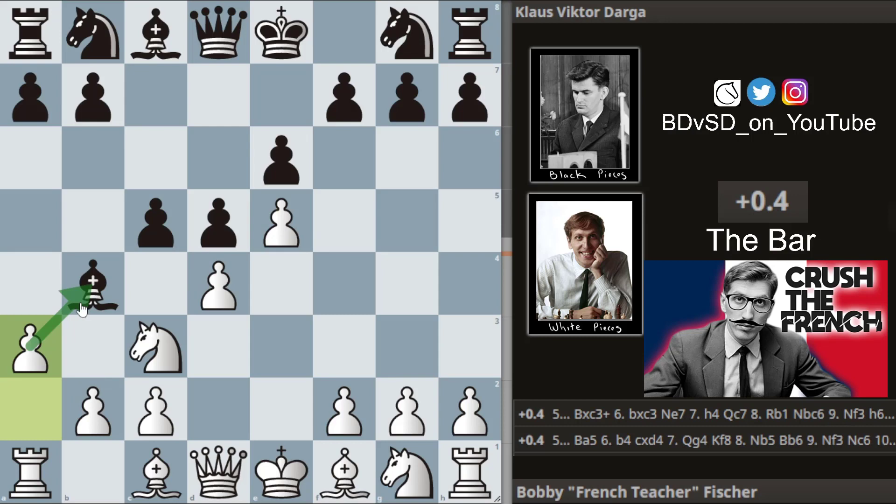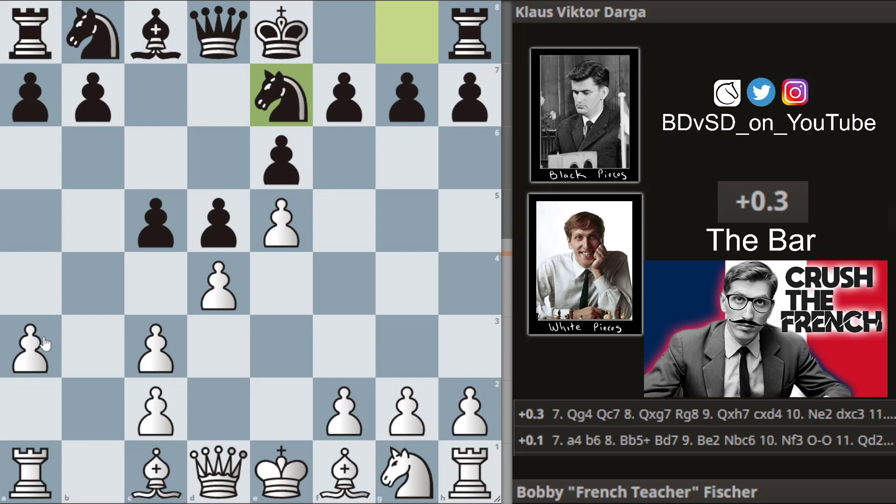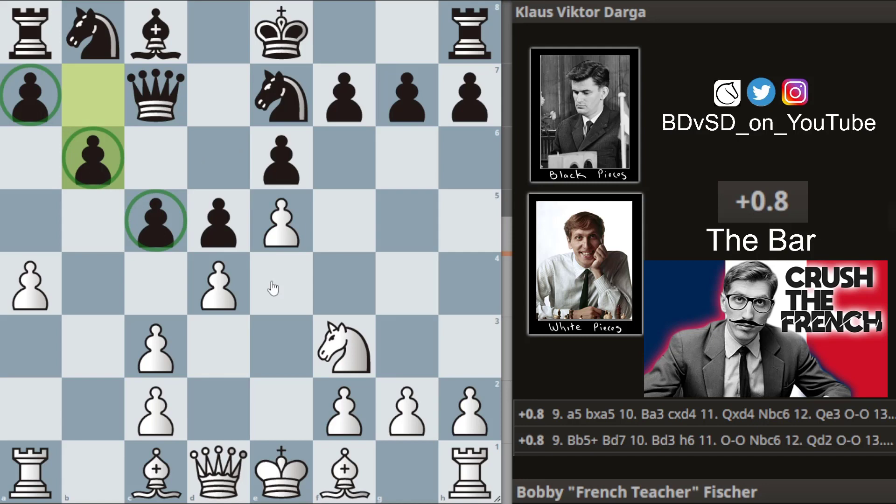We get takes and takes, and in the position we get knight to e7, just developing the pieces. Bobby continues with a4, queen to c7, knight to f3, and b6. Klaus is just consolidating his little pawn chain. We get bishop to b5 check, and Klaus blocks with the bishop.